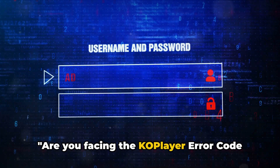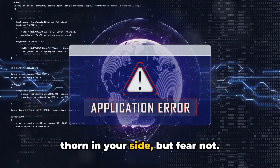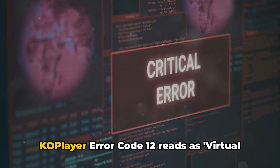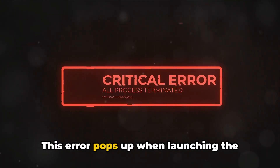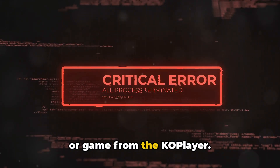Are you facing the co-player error code 12? This common issue can be quite the thorn in your side, but fear not, today we're going to tackle this problem head on. Co-player error code 12 reads as virtual machine startup failed, emulator must be restarted to complete repair. This error pops up when launching the co-player or while trying to start any app or game from the co-player.